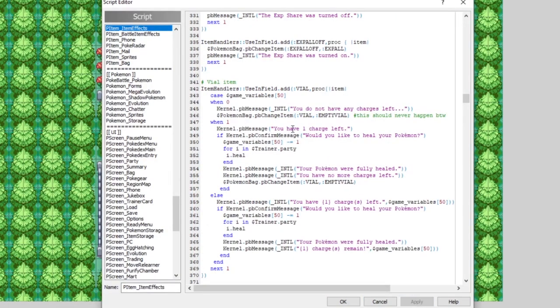The way this script works is it takes a game variable into account to see how many charges we have. If we have more than one charge, it heals our whole party and then subtracts that game variable. In this case, it's game variable 50. If you are already working on a game and you already have game variable 50 used, then you'd want to change it — for example, to 99 — and make sure it's changed at every instance in the script. For the purpose of this tutorial, we can just use game variable 50.